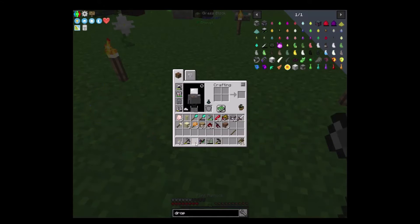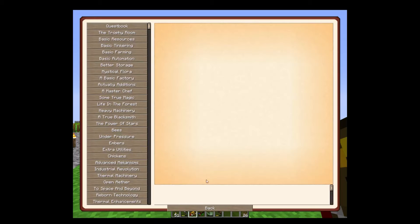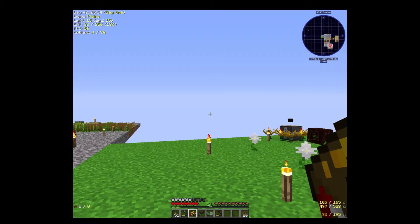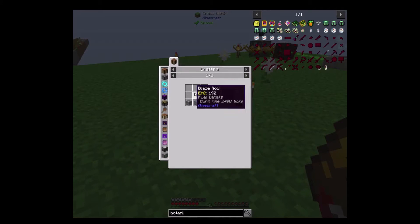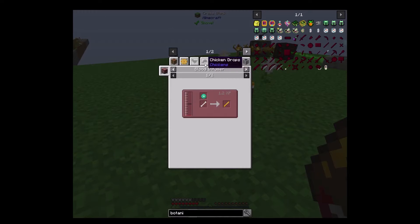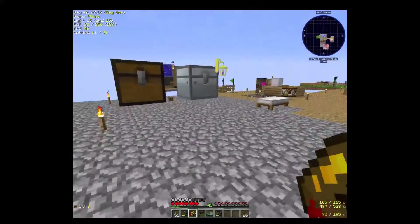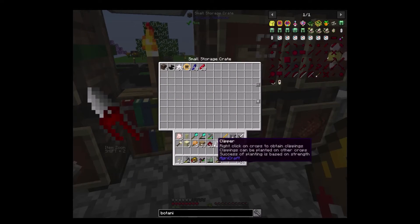Let's go ahead and jump in our quest book because I want to get a few things done today in Botania. We're working on mystical floral. The next thing we need to make is the botanical brewer. We need one blaze rod. I don't think I need crystals — I don't think I need those.